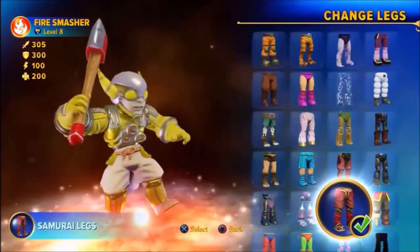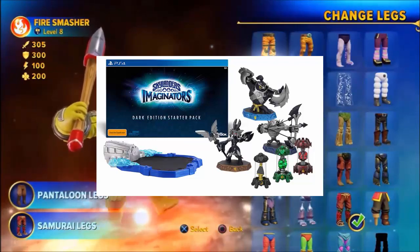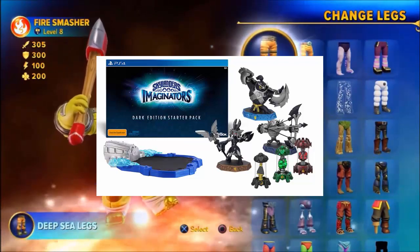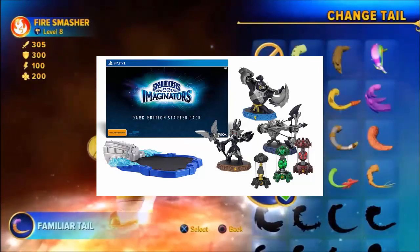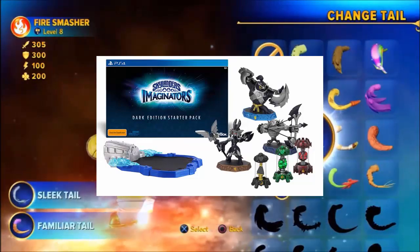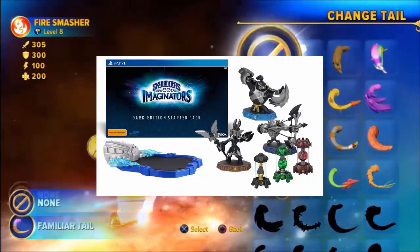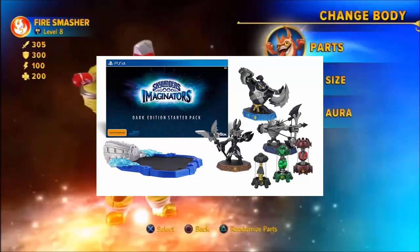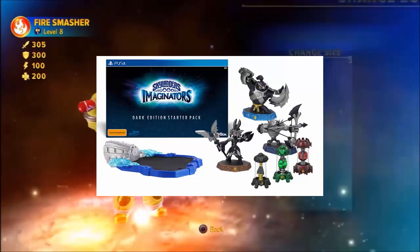There will also be on all consoles a Dark Edition starter pack, which will come with Dark Kingpin, Dark Golden Queen, and Dark Wolfgang. In addition to those three Senseis, it will come with three Creation Crystals: the Life Creation Crystal, the Dark Creation Crystal, and the Fire Creation Crystal. That will be available on all consoles and will retail at $100.